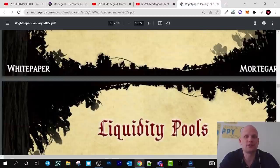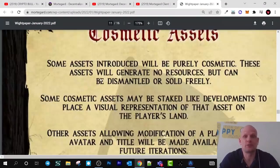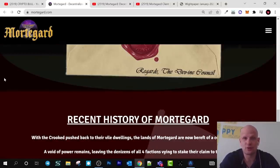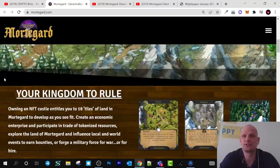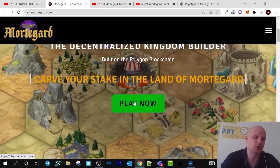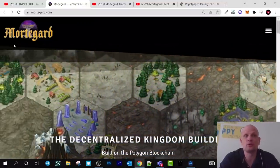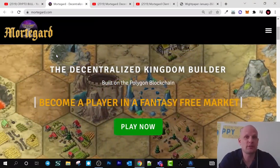Tokenized resources will come in ERC20 form with liquidity pools and resource distribution. For example, a player with a castle and two hunting grounds will receive per server cycle: three food, one iron, one mana, and two wood. In general, I find this is an already working project with nice graphics — you can come in and already try and play this game, in comparison to other projects we have reviewed on the CryptoBull channel. This was my short overview of Mordegard, which uses NFTs. If you found this video useful, leave a like, share, subscribe if you are new, and see you in the next one.